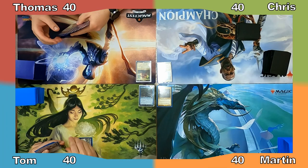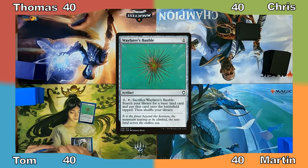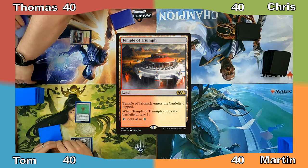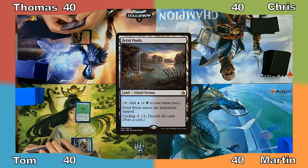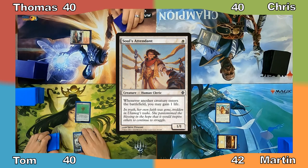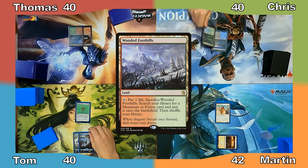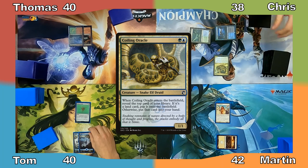Tom starts things off by playing an Island and casting Wayfarer's Bauble, then passes to Thomas. Thomas plays Temple of Triumph, scrying the top card of his library to the bottom before passing. Chris plays Fetid Pools and ends his turn. I gain two life in my upkeep with Aloro's ability, play a Plains, and cast Sol's Attendant. Tom plays an Island and passes. Thomas plays Wooded Foothills. Chris plays Breeding Pool, taking two damage to have it enter untapped, then casts Coiling Oracle. Martin gains a life thanks to Sol's Attendant's ability.